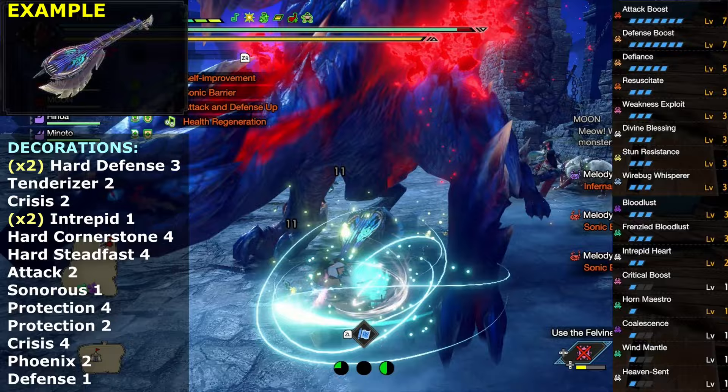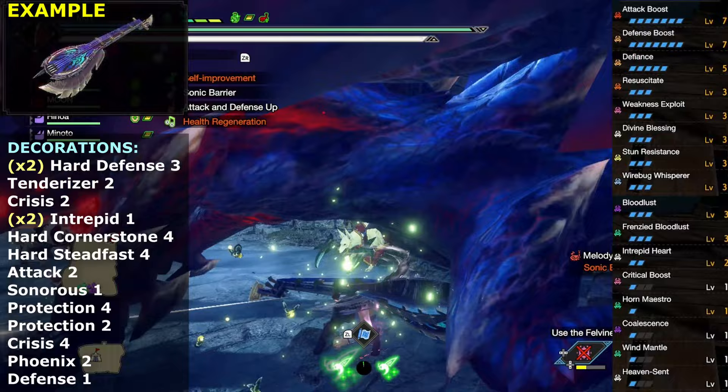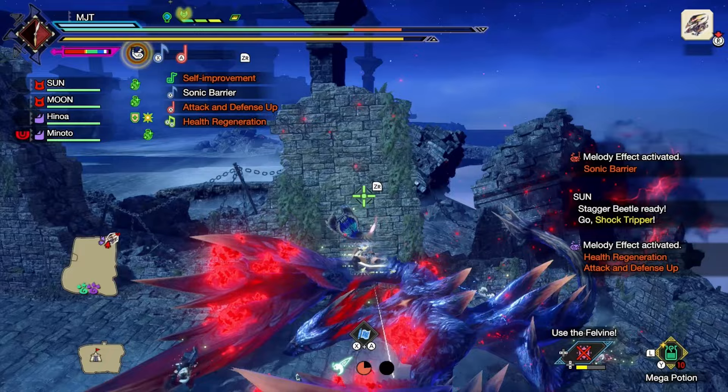I know I just said that crit doesn't matter, but since the armor gives 2 levels of Weakness Exploit, I thought I might as well get it to level 3 so I get some crits from my weapon attacks. And with that, you can now add whatever skills you want.